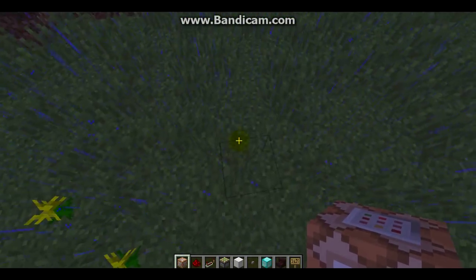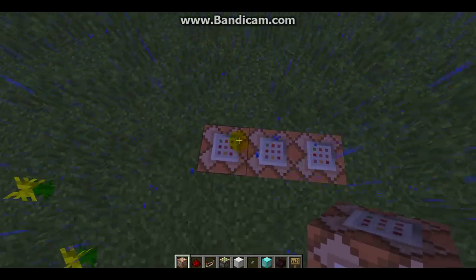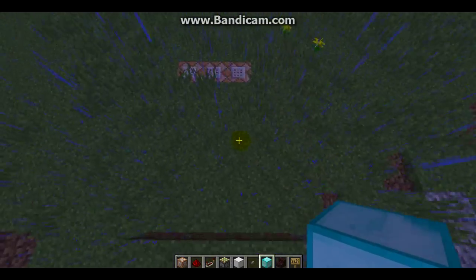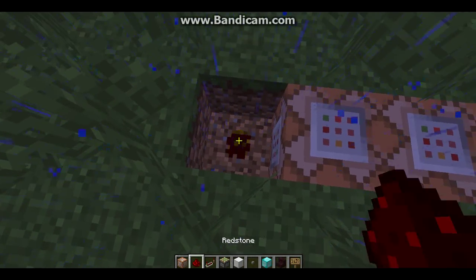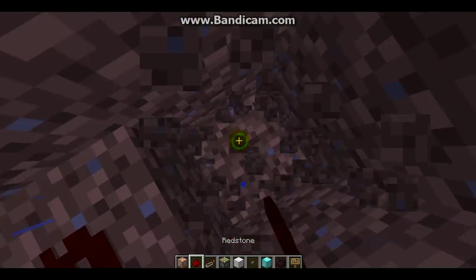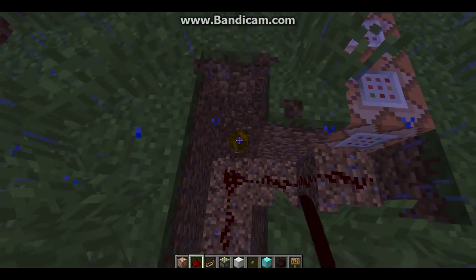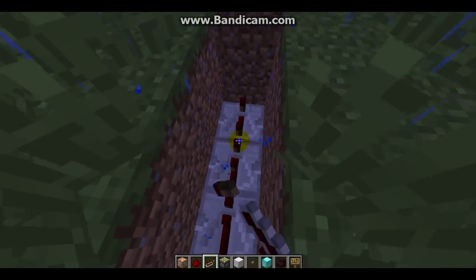Ok, so first build one block down, then put the three command blocks. This is to start it. Here, don't put any command blocks. Here you put a diamond block — you don't need to put one right now. After you do it like this, you'll have your first command block. Put all these down to three.